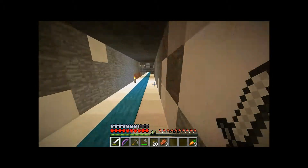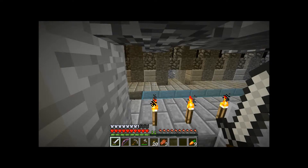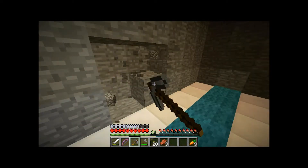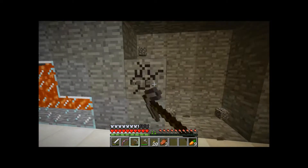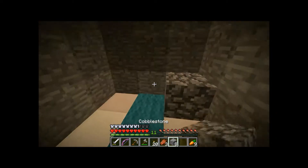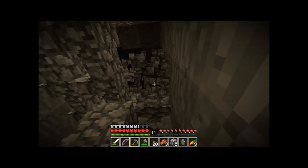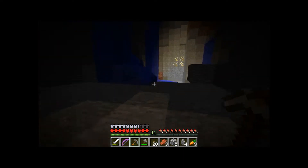I need eight pieces of gold altogether. I believe on the other side there's a way up. Let's grab this and build a way up. And remove this barricade - there's some gold right there, right into another ravine. And more gold right there.